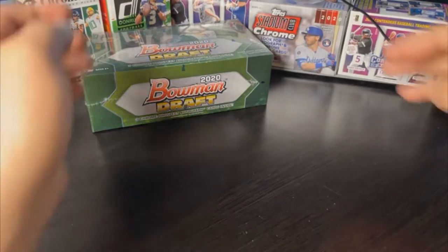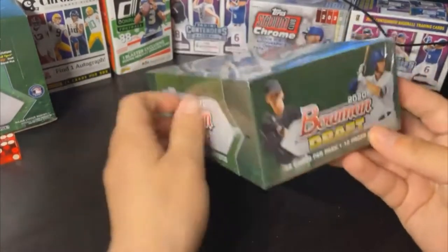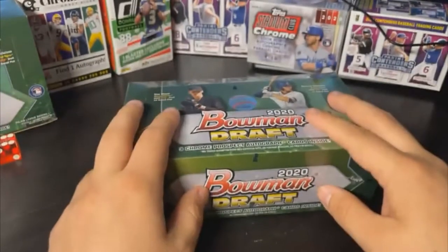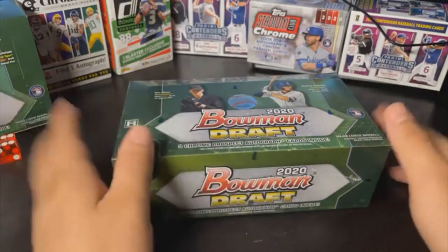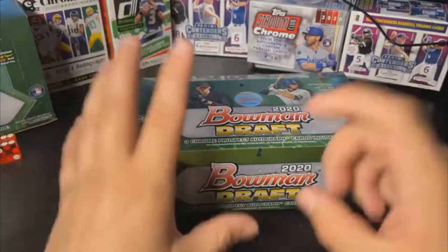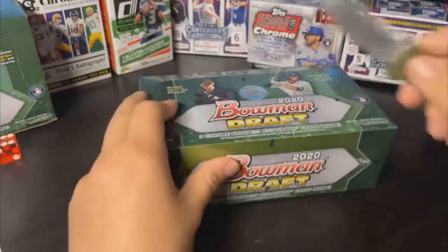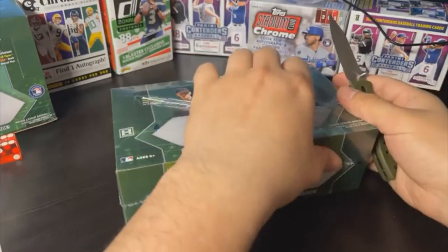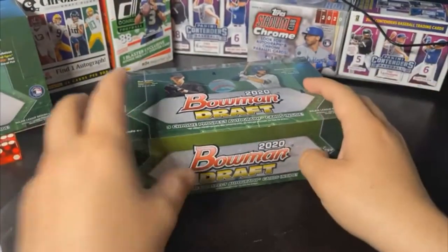Now on to the 2020 Bowman Draft jumbo box — 12 packs per box, 32 cards per pack, with three chrome prospect autograph cards inside. Hopefully some low numbers. All three autograph packs appear to be in the same row, so once we find one we'll save the other two for the end and do those last.